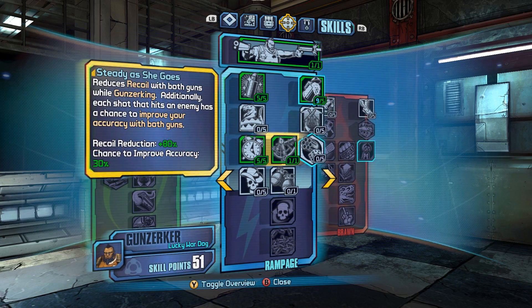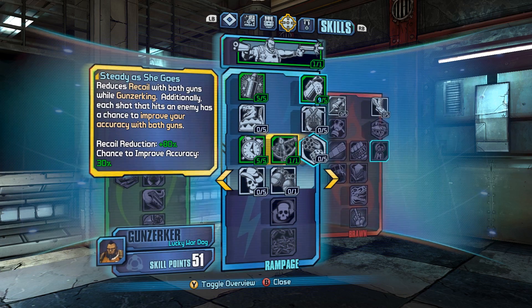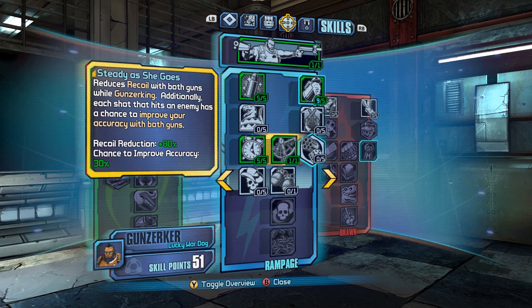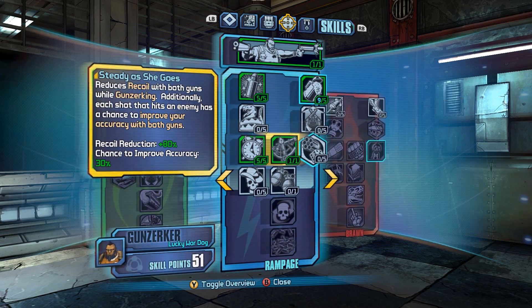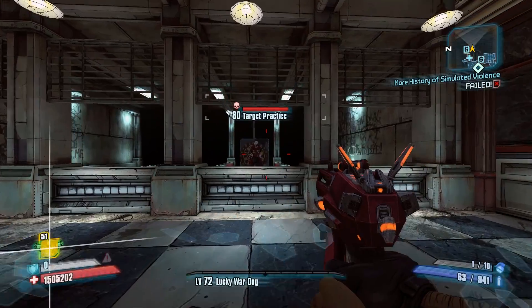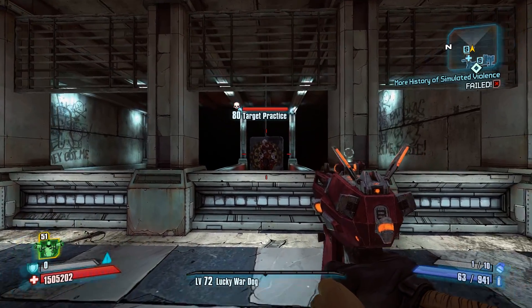When I went to study As She Goes, it says reduces recoil with both guns while gun zerking. Additionally, each shot that hits the enemy has a chance to improve accuracy with both of your guns. I was thinking about the recoil effect on it and that's why I wasn't worried about the accuracy, but it is the accuracy that makes this weird. And it's kind of interesting — I'm actually intrigued after playing with this a little bit.